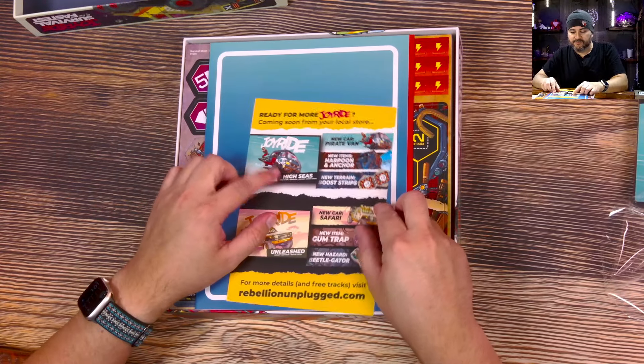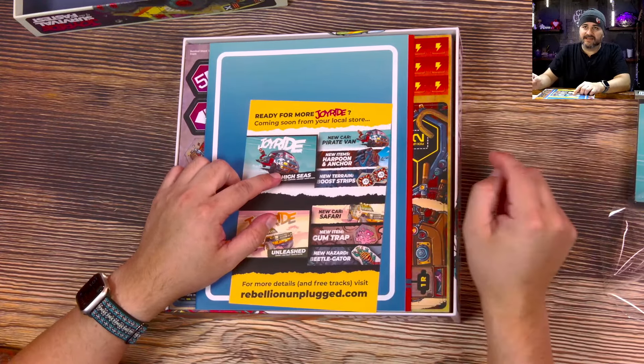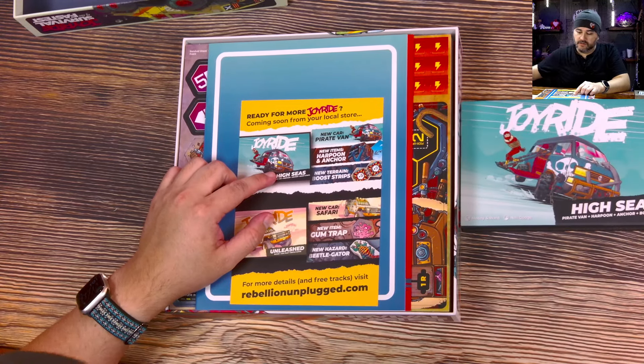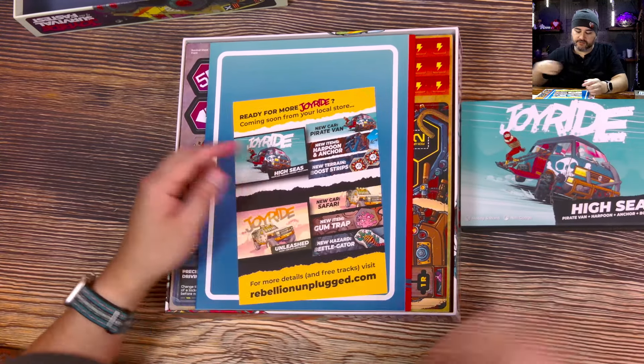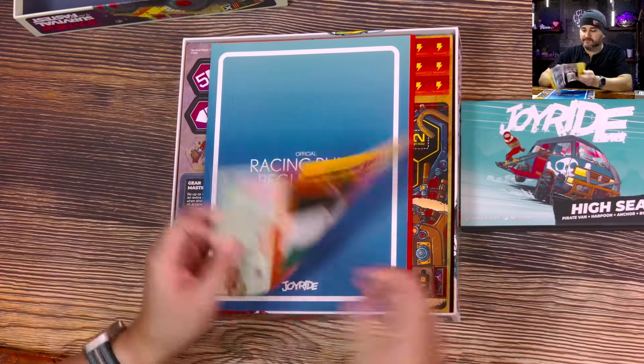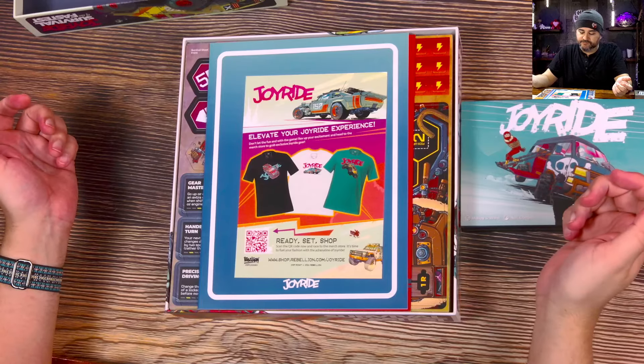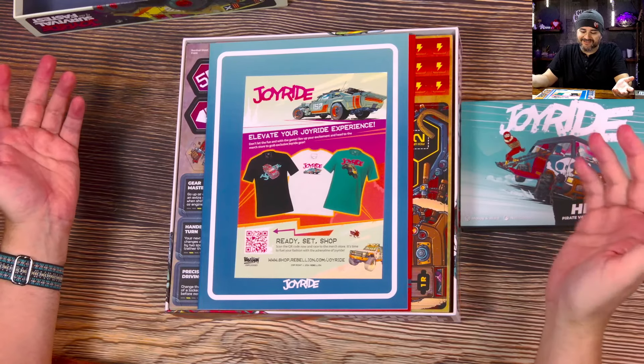Ready for more Joyride. We got High Seas - we're going to be seeing that later. The pirate van, because we got it right here. We got a harpoon, an anchor, and boost strips. They also have Unleashed. And why not wear your shirt - wear your game, show them you mean business.